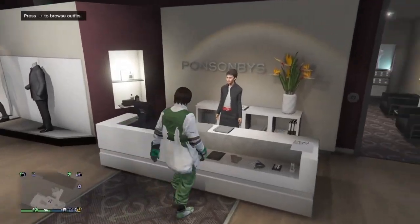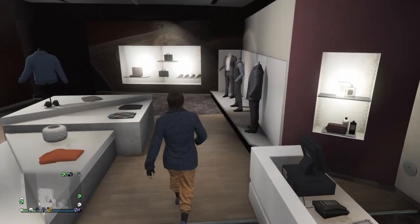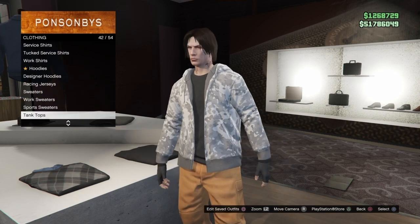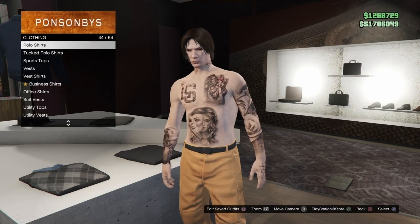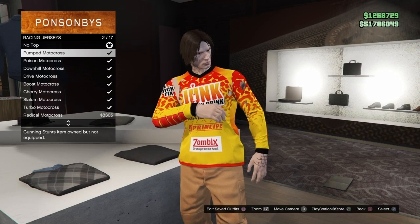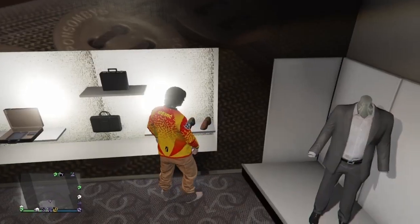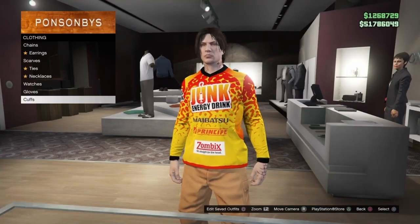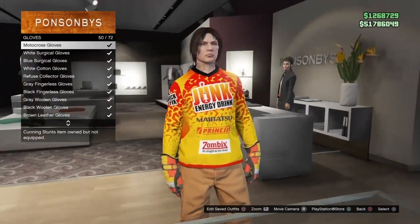Now we're working on the orange outfit. Make your way back to the clothing store. Go to the front counter, go to Saved Outfits, and equip the second Santa costume — this gives the orange joggers. Remove the top: go to Hoodies, equip number 88, scroll down to Utility Tops, put No Top, select the second one, go back to No Top. Then go to Racing Jerseys and purchase the second one: the Pumped Motocross. Remove the shoes. Go to Accessories, then Gloves — scroll all the way down and back up to the Motocross Gloves and purchase those.